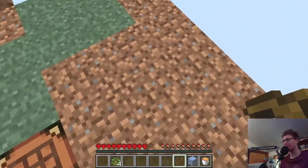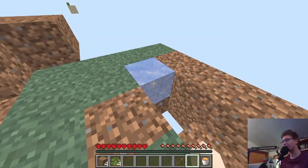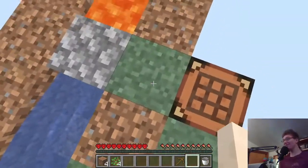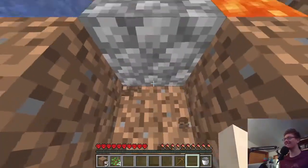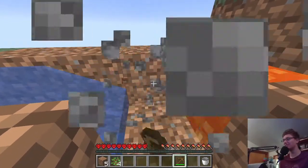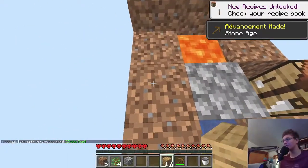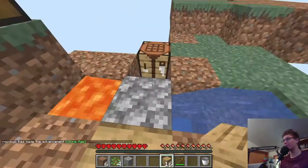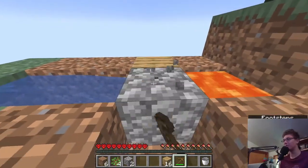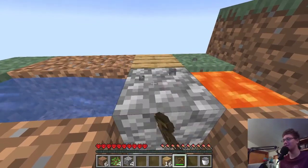If I remember correctly, I put the ice here, break it, put the lava — we got a cobblestone generator! Now we can sit here and mine cobblestone. One thing I remember is putting wood behind there so you can just hold the button and not have to worry about breaking the dirt behind it. Let's farm some cobblestone.